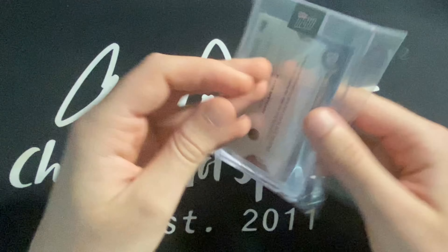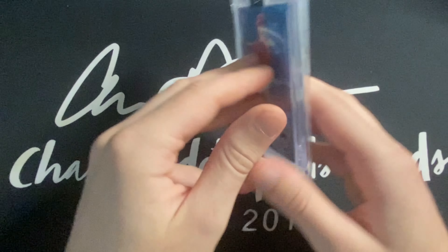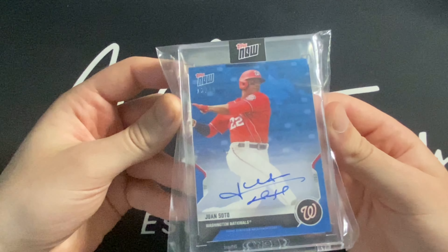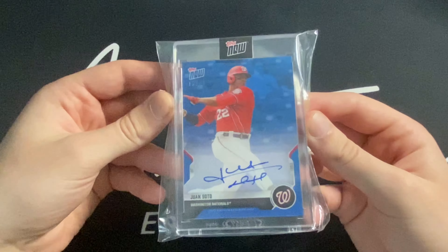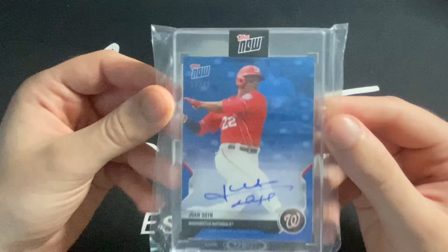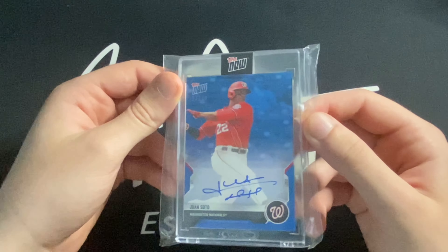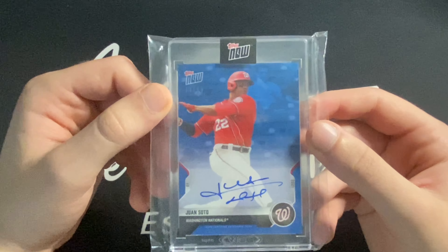It's a clean signature. I opened up the autograph pack — it comes separately later and it's random, so it really is kind of a gamble. It was like $75 and I got it for about $50 with a discount on Topps.com. I opened it up on FaceTime with my dad, so he got to see me pull it, which makes it pretty special to me. Not to mention, Juan Soto won a World Series with my favorite team, the Washington Nationals — they've always been my hometown team.